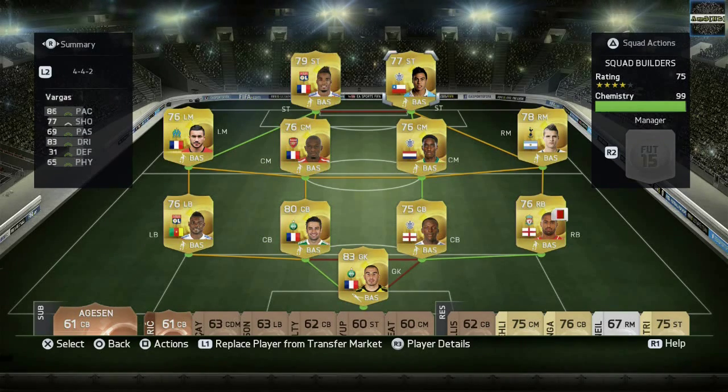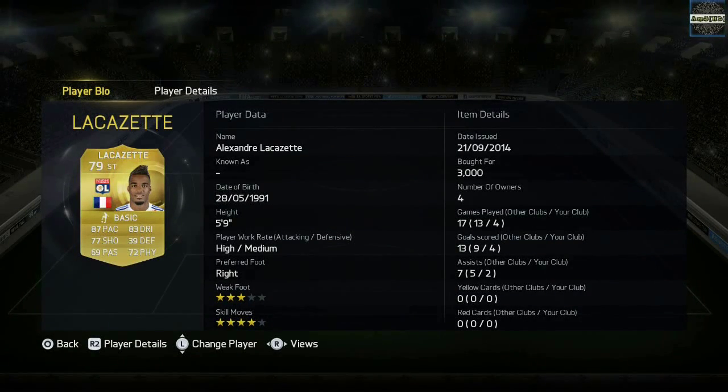Left mid we have Alessandrini, centre mids are Diaby and Fer. To complete the team we have Lacazette and Vargas up front, who have quite even stats: 77 shooting, 69 passing and 83 dribbling for both of them.